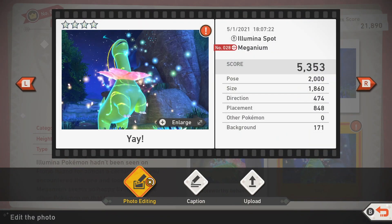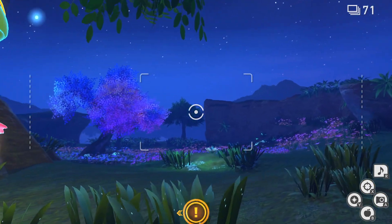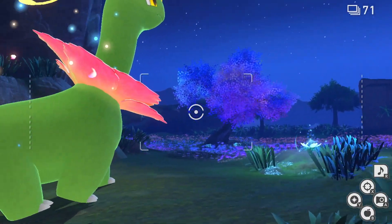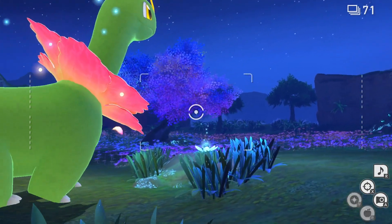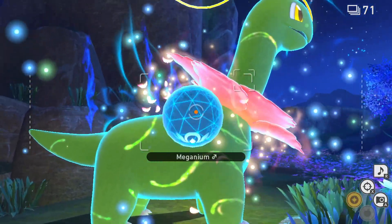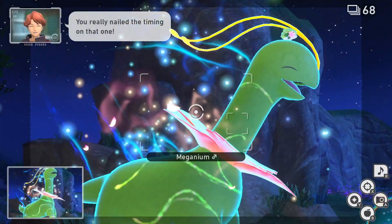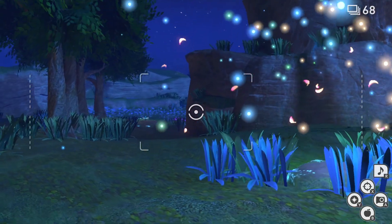For the four star rating, you want to get Meganium doing this rising up stampede thing. Wait for him to get to the top and light up the crystal bloom at the end. Then when it stops to smell the flower, switch to firing your orbs at Meganium so he fully lights up. He'll then jump up into the air and rear up like a crazy horse — get the shot where he's standing on two legs, and that will be your four star rating.